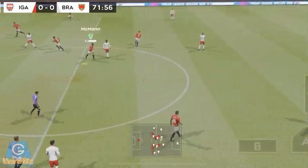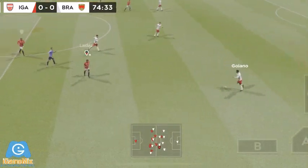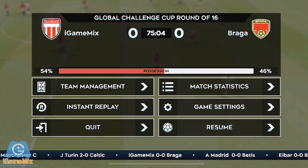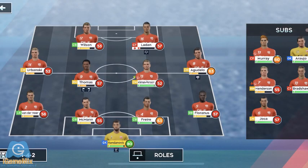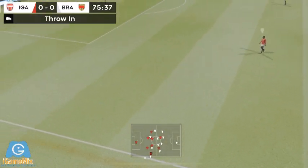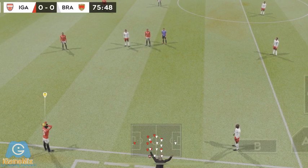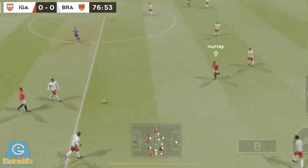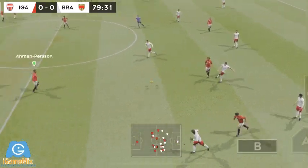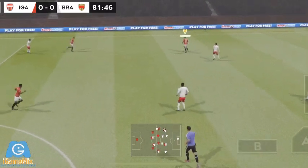The keeper hits the goal kick long. The team swapped possession again, it's with the striker now. Hoisted up field now. The sub is coming on to replace the injured player. The striker picks it up. The defender regains possession and now they're going to try and break. Looks like we might be heading into extra time here, unless someone can grab a winner. Oh and dispossessed there.